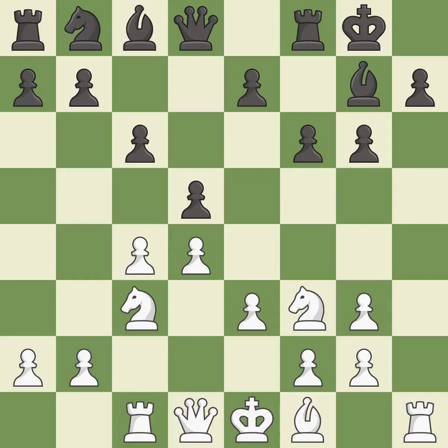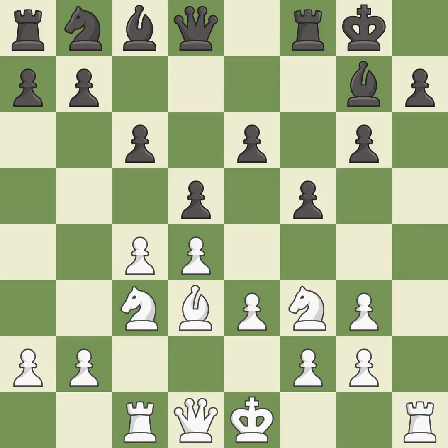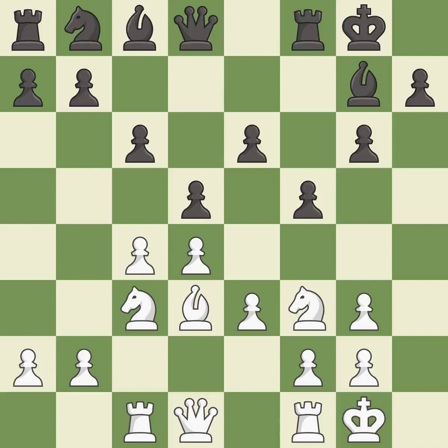Recaptures. Very precise. This develops a bishop off its starting square, getting it into the action — it is good. This is a fair move. Castling develops a rook while also moving the king to safety. Castling to the same side of the board as the opponent tends to lead to less sharp positions as compared with opposite side castling — it is good.